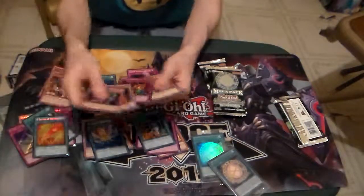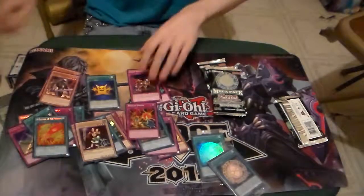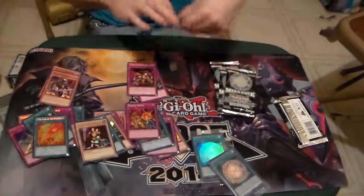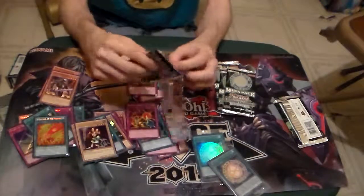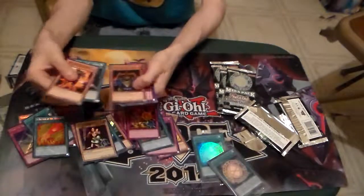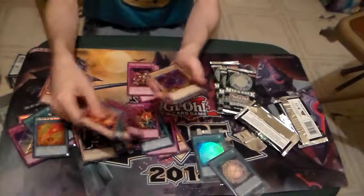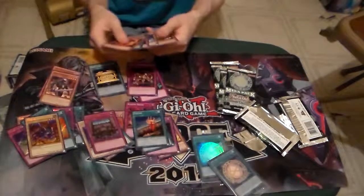Feather of the Phoenix, Raigeki Break — that's alright. I'll get rid of Multiply. The commons are on the rare event market — all that good. If I see a good one I'll put it aside. Royal Decree — very good. Gold Star's nice too.